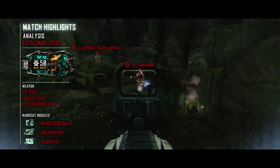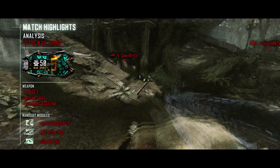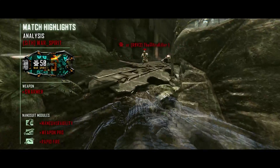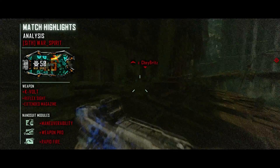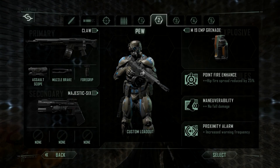The Cable does have a sluggish reload, so I've got Weapon Pro to make reloading as fast as possible. Try it out and let me know in the comments how you get on — it really is a good class. Remember to try to get the first shot on your opponent. The Cable also has really good hip fire, so you can strafe pretty well against close-range targets.